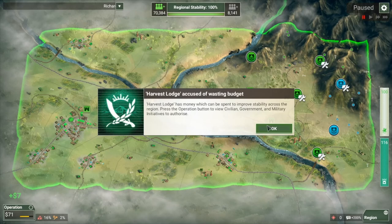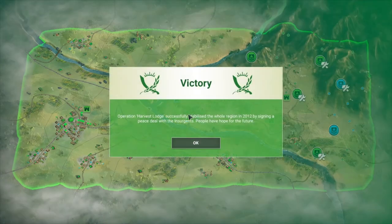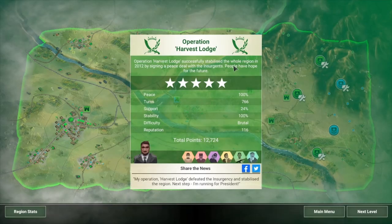Way more fun to play on Brutal than Mega Brutal — like I said, it's more strategy than trying to combat RNG. I hope you enjoyed this episode and it gives you some ideas as to how to go about winning on Brutal, and maybe leading you into Mega Brutal. If you have any suggestions or recommendations on how to change up the strategy, please drop some comments, like and subscribe, and I'll see you guys in the next guide.